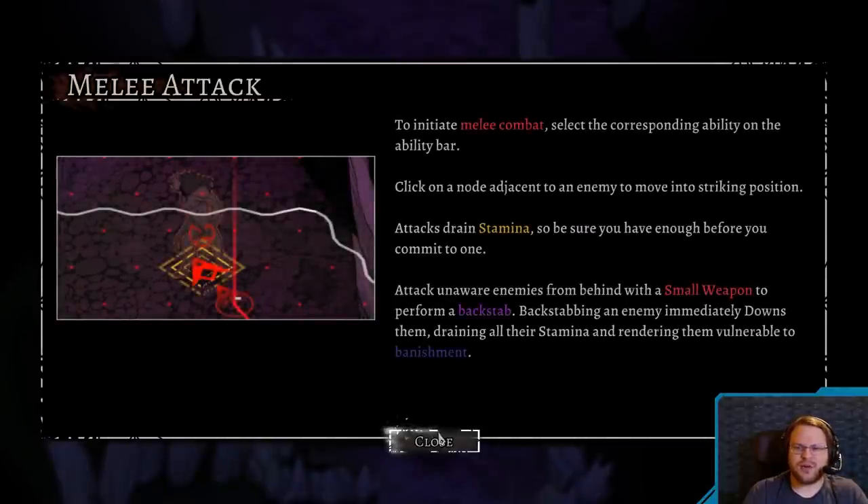Initiate melee combat — select the corresponding ability from the ability bar. Click on a node adjacent to the enemy to move into striking position. Attacks drain stamina, so be sure you have enough before you commit to one. Attack unaware enemies from behind with a small weapon to perform a backstab. Backstabbing an enemy immediately downs them, draining all their stamina and rendering them vulnerable to banishment.